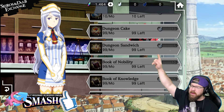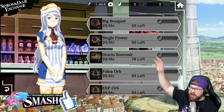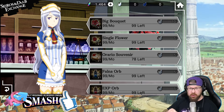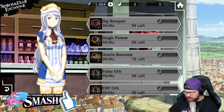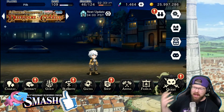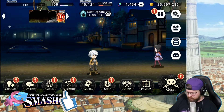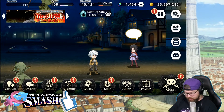Other than that — the dungeon cake, the dungeon sandwiches, Book of Nobility, all the way down to the Souvenirs — all of these items basically add to your unit's CP levels. I'll explain what this is because a lot of people are going to be asking about CP levels. If we go over here to the character sheet, the very first tab down here at the bottom, and go to character list right here.